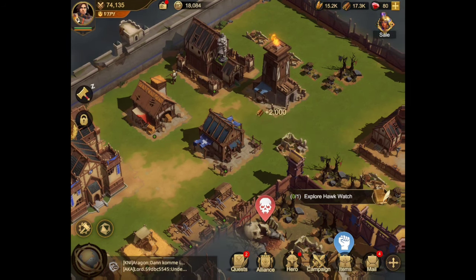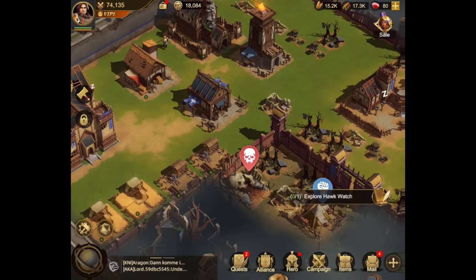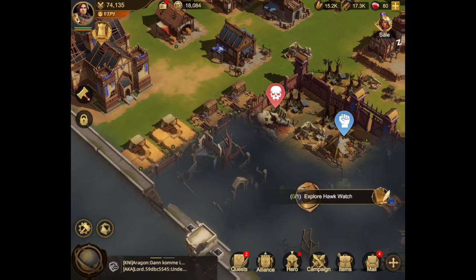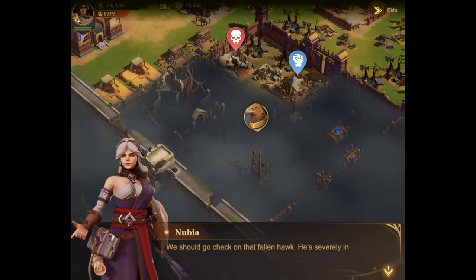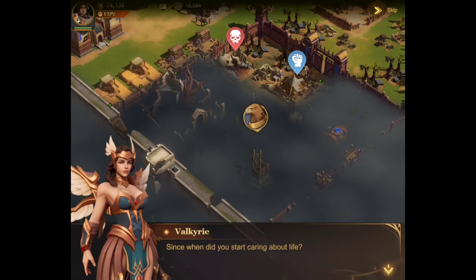The next thing it has me do besides looking at my heroes is clearing out the Hawk's Watch, which is right here. We should go check out the fallen hawk — he's severely injured. Let's go check that out really quick.